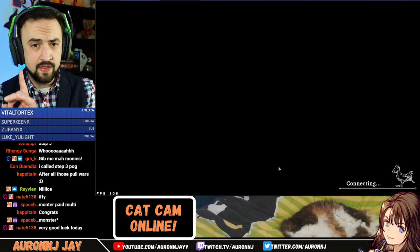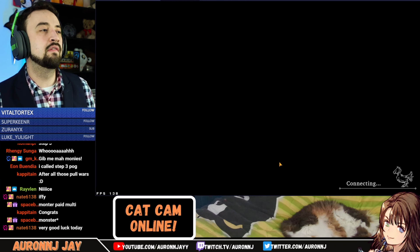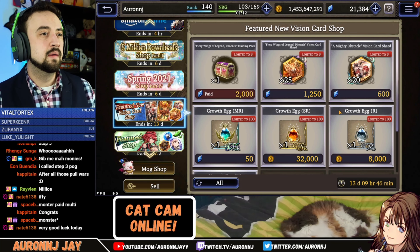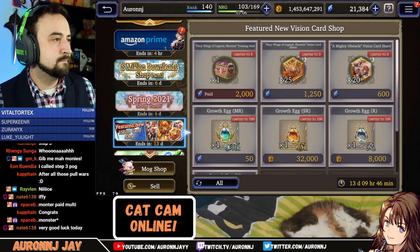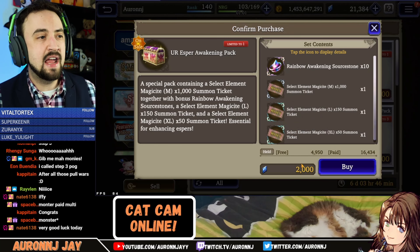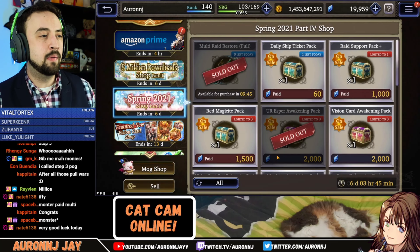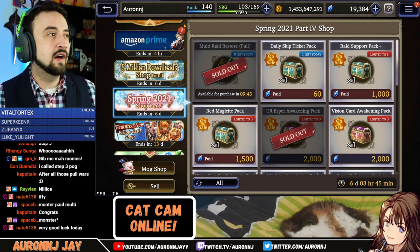I am going to buy one thing in the shops. If you're working on getting level 99 Espers, there is, in the Spring shop, the Esper Awakening Pack. For 2,000 paid or for free Vizior, you get Magisites - like a lot of Magisites - and 10 Awakening Swordstones. This is a buy in my opinion, because it's what you need to get Espers to 99, which is a huge bottleneck right now.